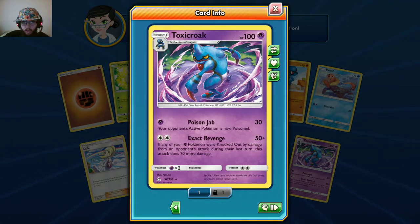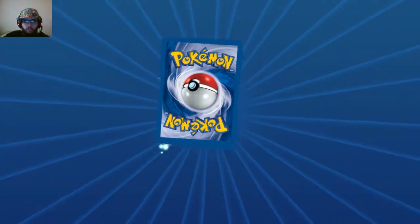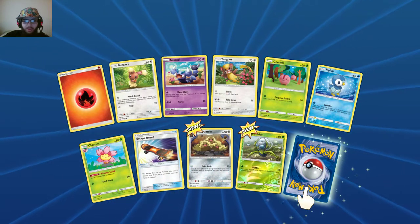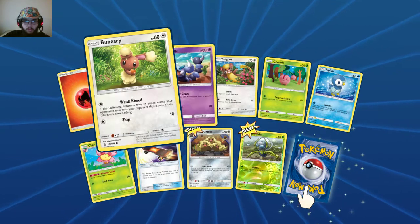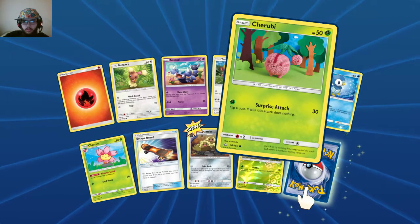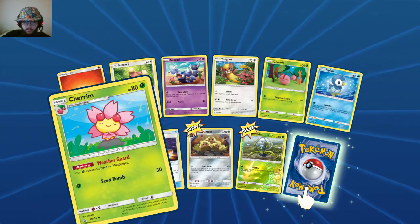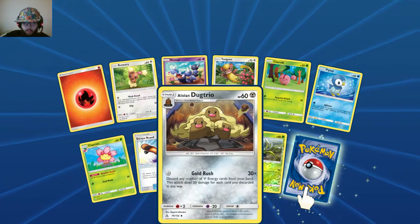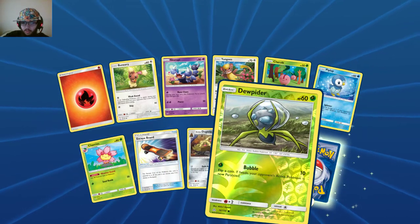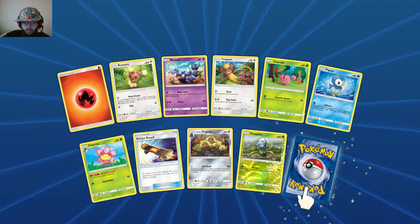Toxic rogue — not bad. Last pack, hopefully we can get something good, because I think out of four packs you should pull at least one holo. Fire-type, Skorupi, Chingling, Cherubi, Piplup, Jirachi, Escape Board — so that's where Escape Board came from, good to know. Alolan Dugtrio, Dewpider, reverse holo, and the rare is — last pack, please be a GX.